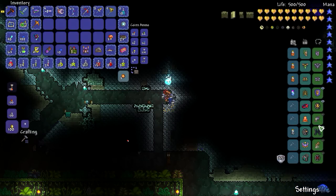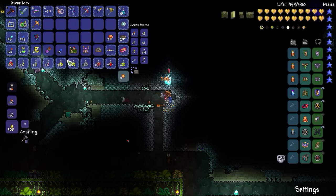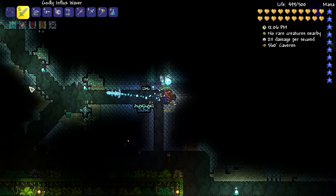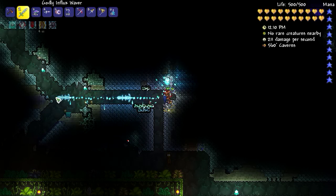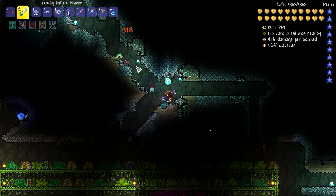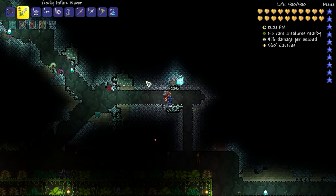This is a mixture of offense and defense. For weapons — the possessed hatchet, rerolled to godly, is so far one of my favorite weapons. The tracking ability is incredible. But this is quickly becoming my all-time favorite. The way it works: every time you hit an enemy with the phantom blade, it causes two more phantom blades to attack.